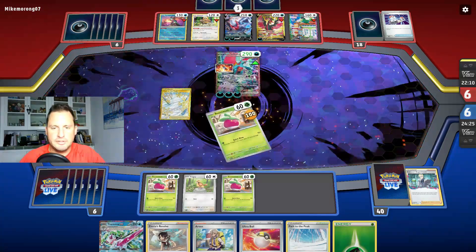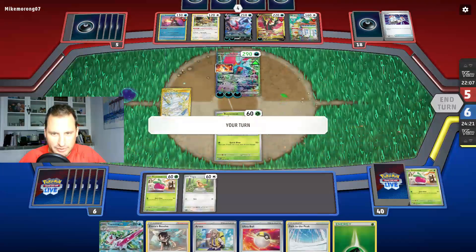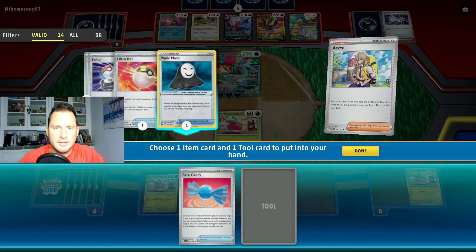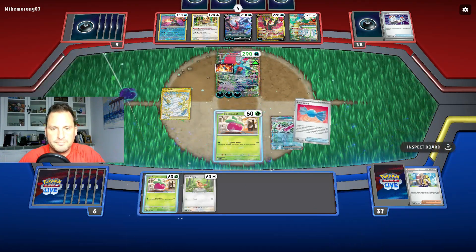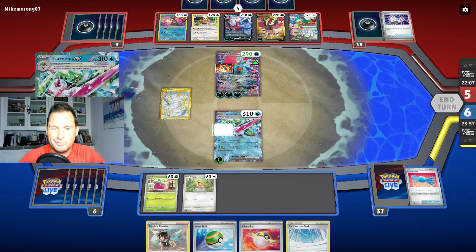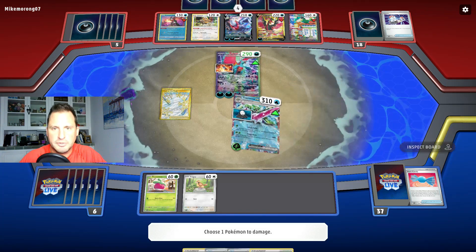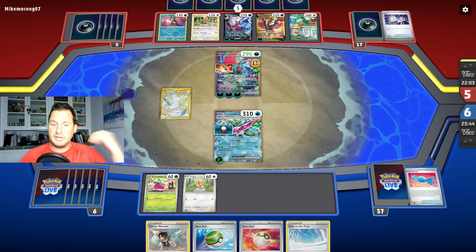They hit me for 100 — that's fine. The best thing to top-deck would be a Rare Candy. Arvin gets me the Rare Candy and the Panic Mask — the two pieces I needed. We're good. We're going to place the energy, place the Panic Mask, and do the attack on the Roaring Moon — because now if they do their attack where they do 200 to themselves, we're getting prize cards.